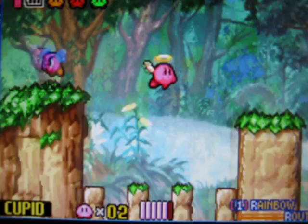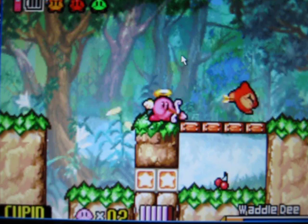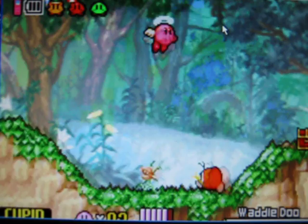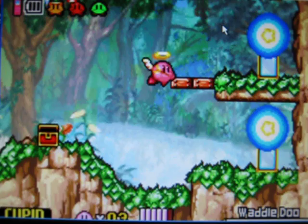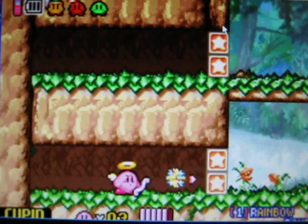Looks like yellow has Sword and red has Parasol at the moment. One up! I thought I wanted to go down... I think. I like up. I like Fighter, because Fighter has hadokens.